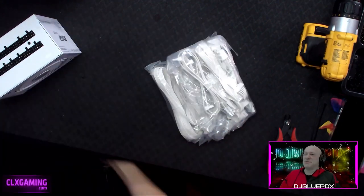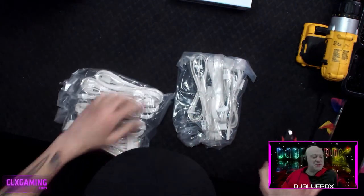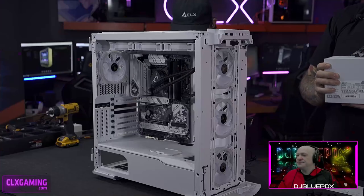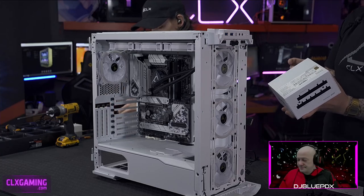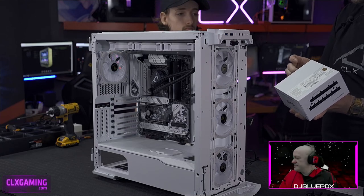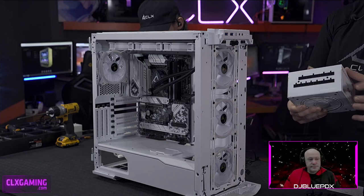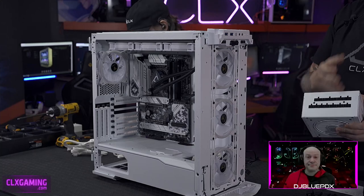The power supply is a Phanteks AMP Series 1000W 80 Plus Gold, fully modular. Fully modular means no cables are pre-soldered in — you only use the cables you need. That helps with cable management, airflow, and overall appearance. All the ports for your cables are on this side of the PSU.